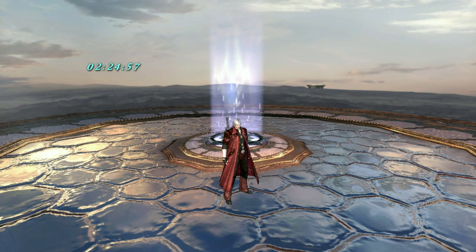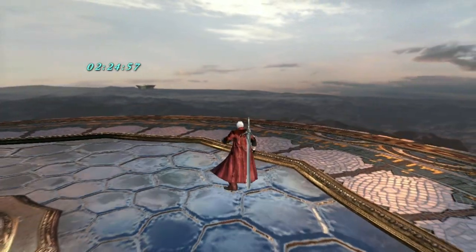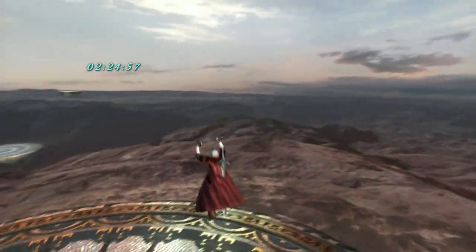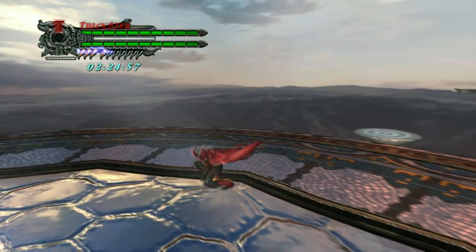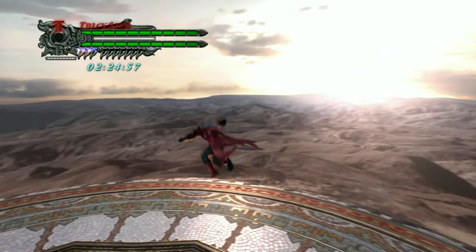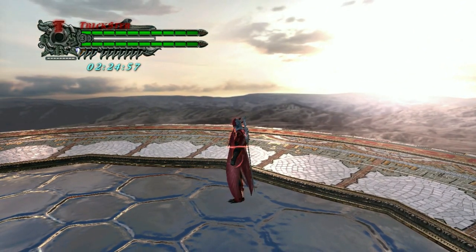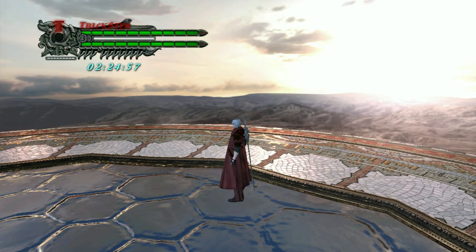With Dante, when you're in Devil Trigger, you get extra jumps and extra Trickster dashes. Normally you get your regular Trickster dash and one jump. But if you Devil Trigger, you can dash infinitely on the floor until your Devil Trigger runs out, and you get two extra jumps in the air plus two extra dashes. It's quite useful to know if you ever get caught in a situation where you've already used all your movement options and enemies are about to get you.